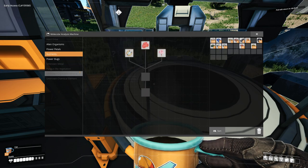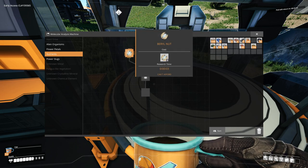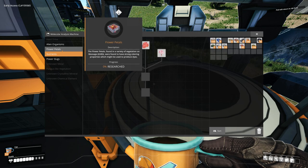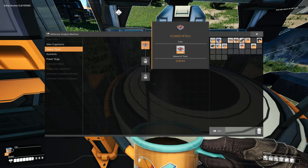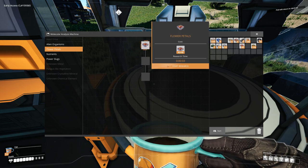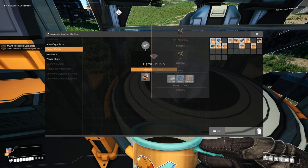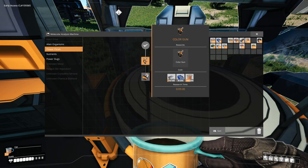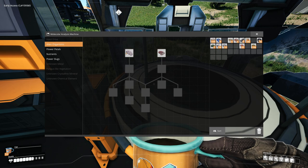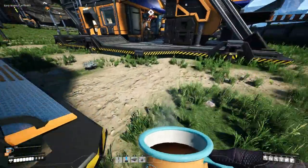What else can we get? Nutrients. I'm not sure what these are for — bacon agaric, flower petals. Wait, this doesn't tell you what it does. We do have those so we can go ahead and do that. Now we can get the color gun and the color cartridges — wait, that's really good! Let's do as many of these as we can right now with the stuff we have.